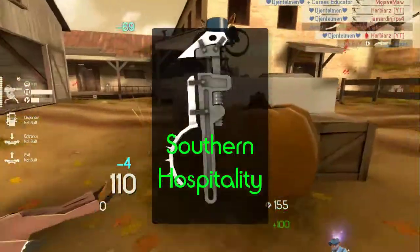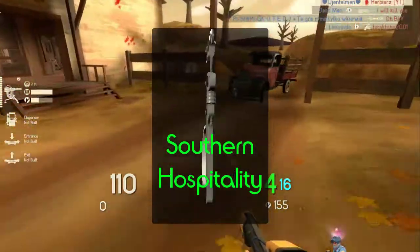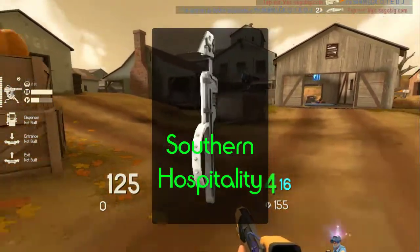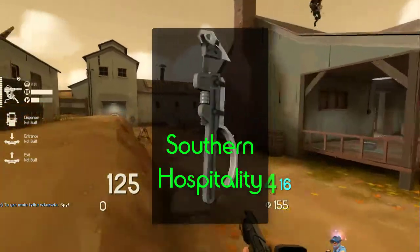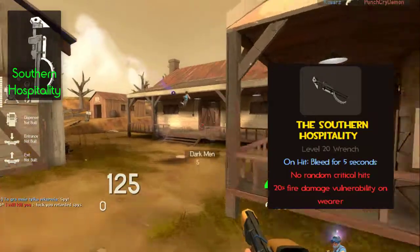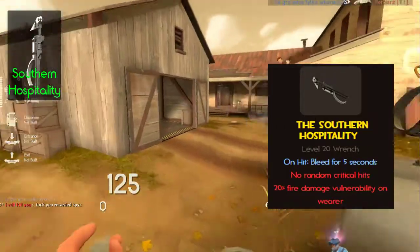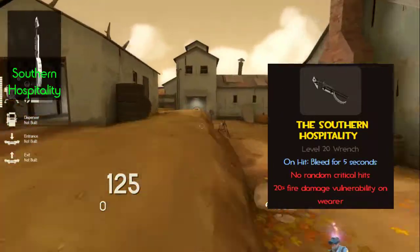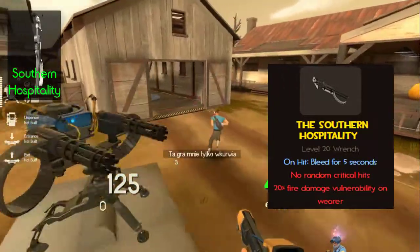Let's get to our second wrench: the Southern Hospitality. This wrench is the best against spies, but is it really that good? In my opinion, no. And all I wanted to say was already said in Uncle Dane's video about the wrench — I'll put a link below. But to summarize, the upside is not that good, because cloaking reduces the bleed effect by half. And if the spy is using the Dead Ringer, it's a straight downgrade from stock. And even the downside is really situational — it still affects my gameplay. So I'm not a huge fan of this wrench.